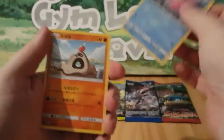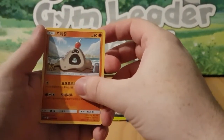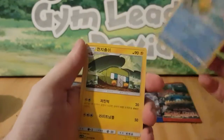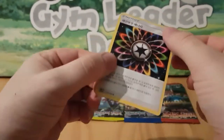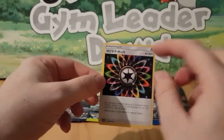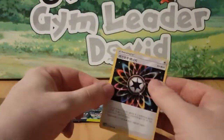First off we've got a Corsola, a Palosand — I can never remember which way round they are — a Pelipper, a Charjabug, and a Rainbow Energy. Nothing too special out of that first pack. But yeah, see what I mean by English — the Japanese cards have the silver border and a different back, but these get the English style backs which are quite cool.